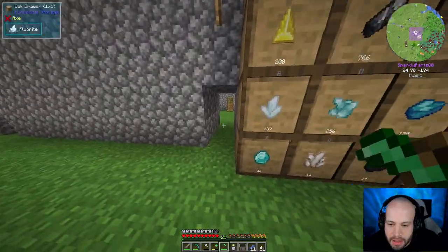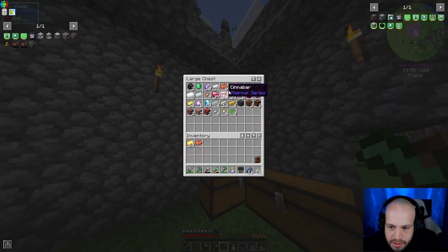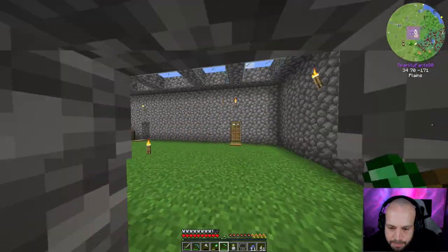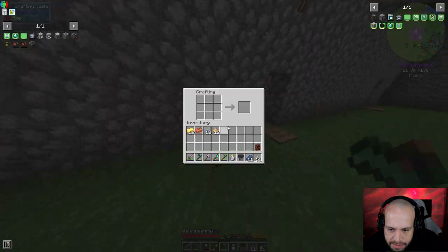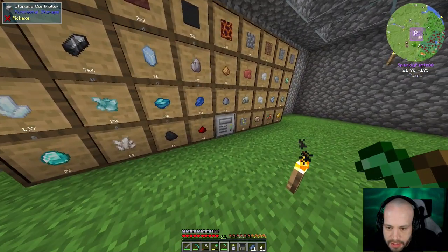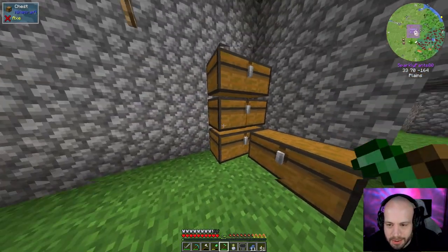Now I need glass and glowstone — I got some glowstone from the Nether and it should be in my drawers. Got enough glowstone there. We can make six feral flare lanterns, that'll do for now. I double-click to send the excess glowstone back. I love storage drawers — or Functional Storage as it's now called.